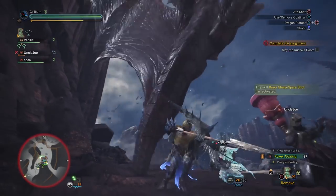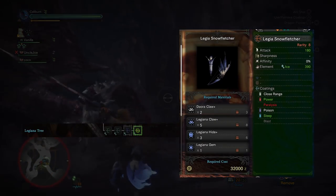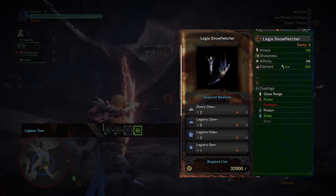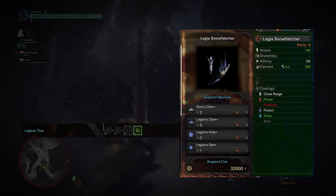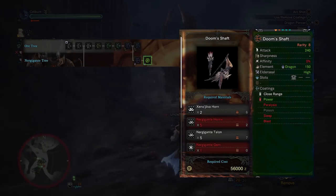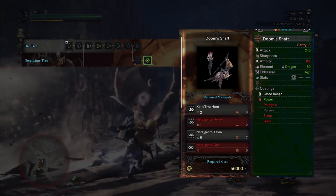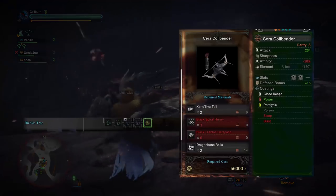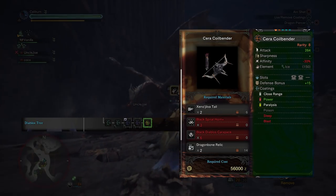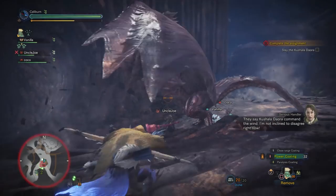For final targets, you can upgrade your Snow Fletcher into a Legia Snow Fletcher after beating Kushala Daora by using 2 Daora Claw Plus, 5 Legiana Claw Plus, 5 Legiana Hide Plus, and 1 Legiana Gem. The gem will take some farming, but hopefully you're lucky. You can upgrade the Nergal Whisper further into Doom's Shaft once you've cleared out the other Elder Dragons and fought Xeno'jiiva. You can also upgrade the Gale Bender into a Seracoil Bender after beating Xeno'jiiva. This is by far the hardest hitting bow in the game, and will be excellent for general purpose hunting when you have the gear set up to offset the negative affinity and get the Non-Elemental Boost decorations.